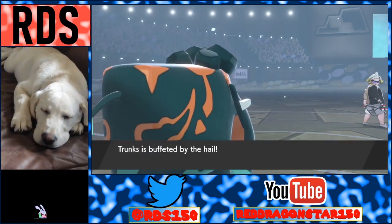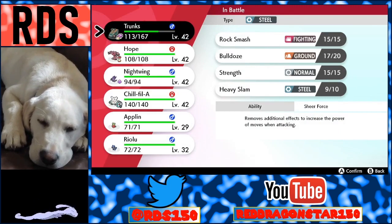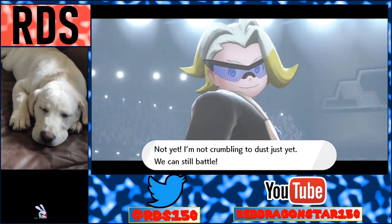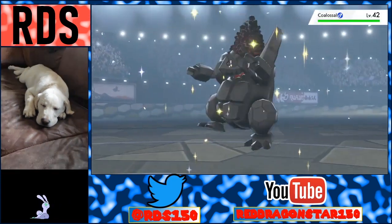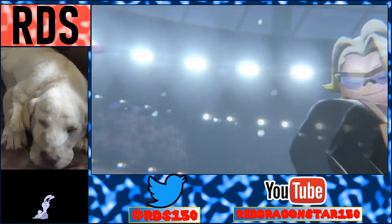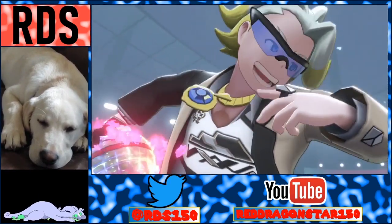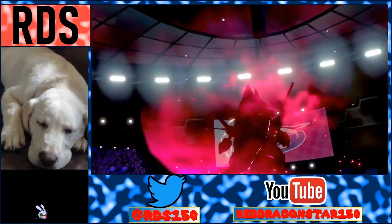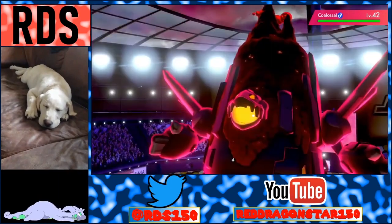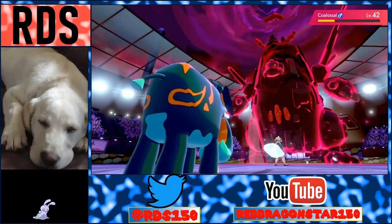Seriously, you are silly as heck. Coalossal — I guess you are the Ground type, you have the Ground type move. Not yet — I'm not crumbling to dust just yet, we can still battle. I still think this thing is ugly as heck. Bulldoze. It's like a giant mountain boulder — Gigantamax! Now it's like a furnace, that makes some sense I guess. Trunks' legs are longer than I thought they were.